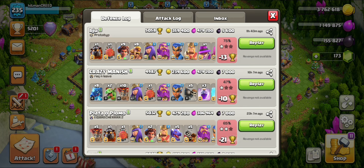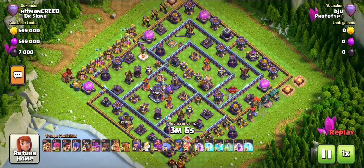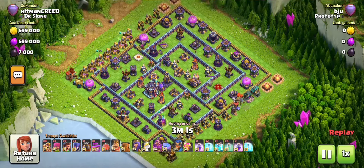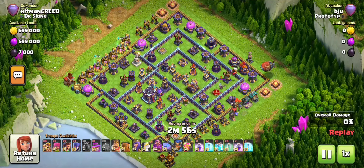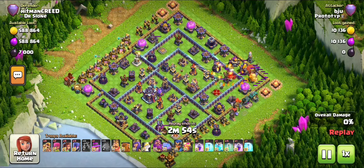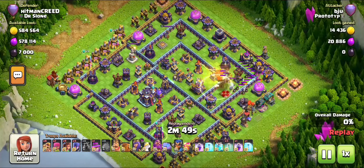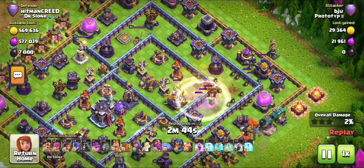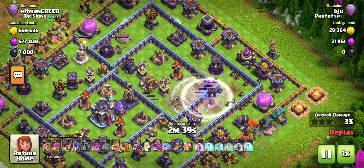Now I'm going to show you my best defense and why these guys are only getting one star. My defense is widely spread. When a person uses the Blimp strategy with the Invisibility Spell and the Clone Spell, that's something that won't go well against this base. This guy was going for the Eagle Artillery — he took out my Eagle Artillery but he did not take down my Monolith, and that was his problem.